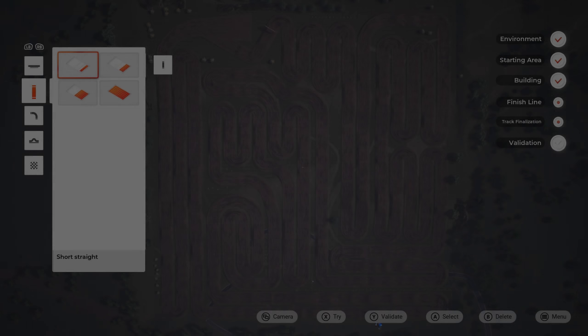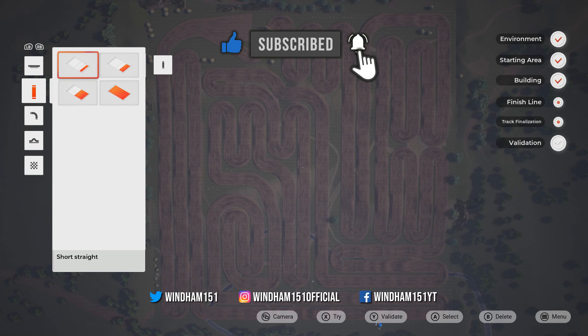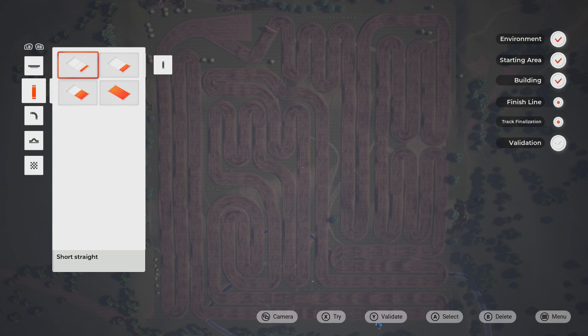Alright guys, we are back with some more MXGP 2020. Today we have, I don't know if it's the longest track, but the biggest track. If you can see here on the map, we used up 90, 95% of the map. Just a tiny bit of green showing through, so I think we did pretty good. You could make a longer one with a longer lap time, but this is the biggest track.